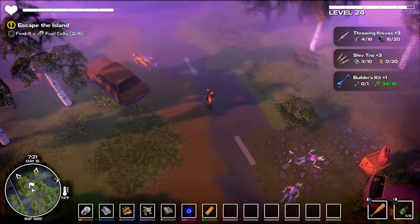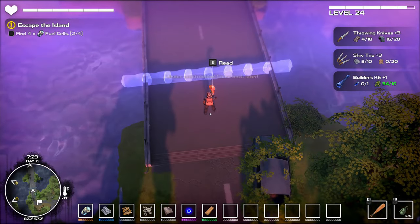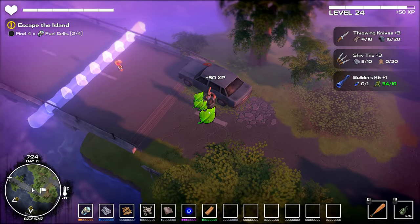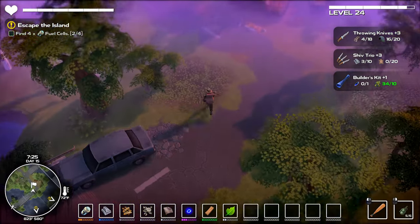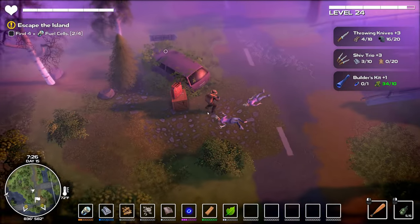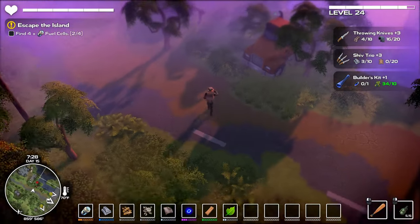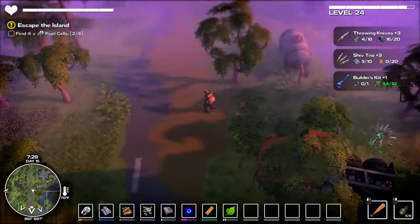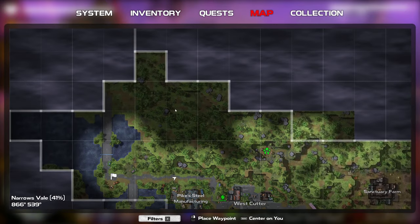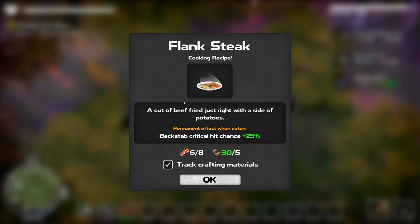Tried another bridge — also under construction, can't cross. We're back to the smelting area and I'm crafting more titanium. Just got to get the materials needed. The question is where to go from here.